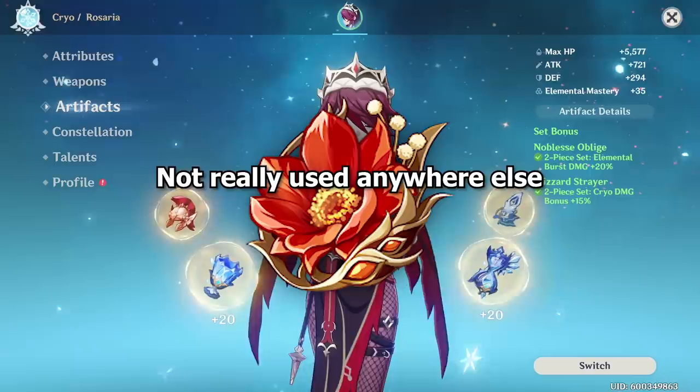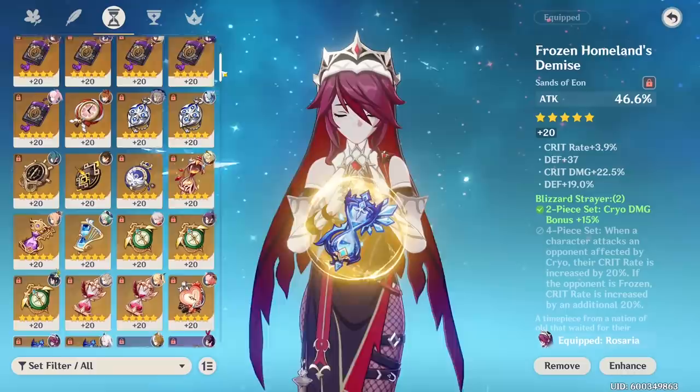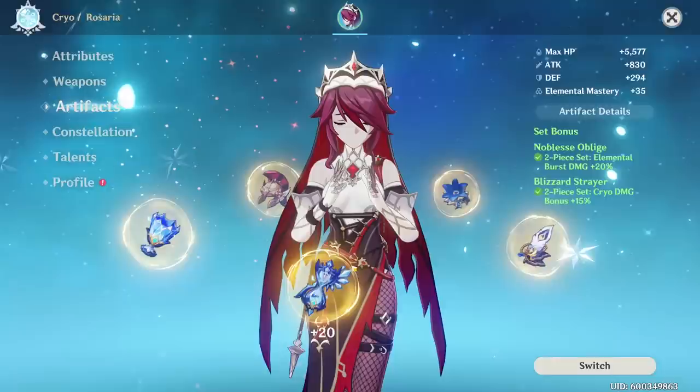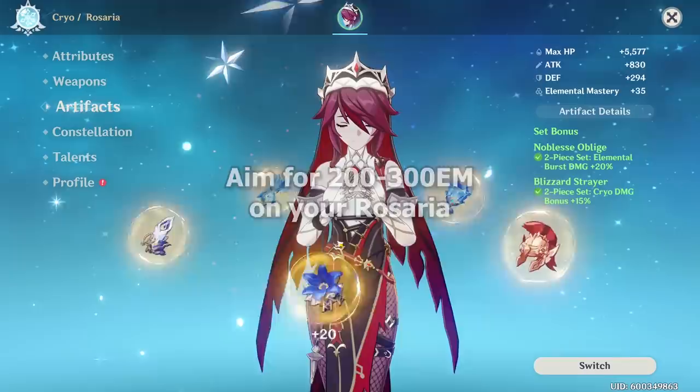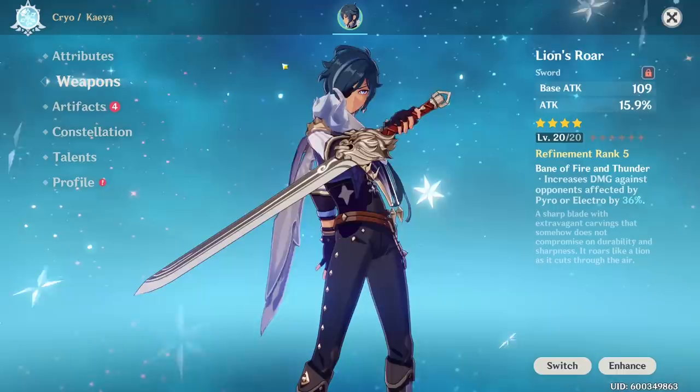For stats, prioritize Critical Rate and Crit Damage. On your Sands: if running Dragon's Bane, use ATK% since Dragon's Bane already provides a lot of Elemental Mastery. If you're not running Dragon's Bane and lack EM, run an Elemental Mastery Sands instead. Aim for about 200–300 Elemental Mastery — that's a really good starting point. Otherwise, any artifact combination that gives the highest damage stat works, such as 2-piece Gladiator + 2-piece Cryo, or 2-piece Gladiator + 2-piece Shimenawa. Whatever has the best substats will work.